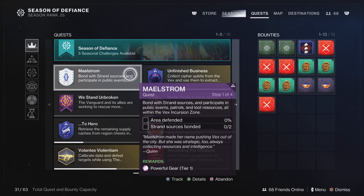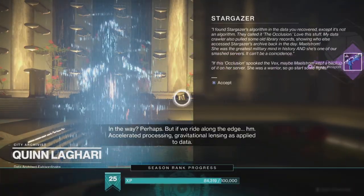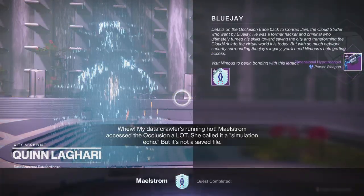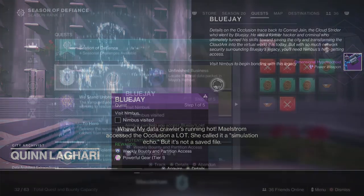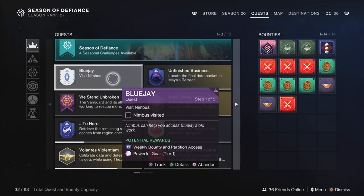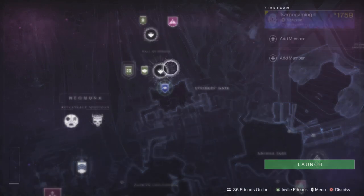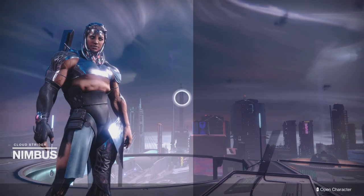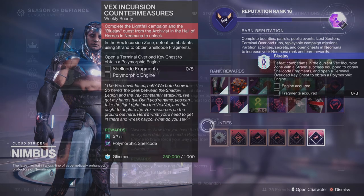You're going to have to first be Stargazer, then Maelstrom. I have both of these guys up on my channel. Check out that first video right there to get you started with this questline. Now, after you finish both of those up, you will get Blue Jay. Only five steps, but this will take you some time. Step number one, we need to go visit Nimbus right over here in Neomuna. Head over to the Strider's Gate Landing Zone and speak with your buddy Nimbus. After you finish speaking with Nimbus, the quest is going to update.